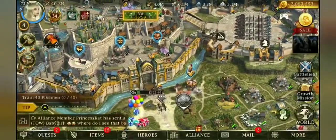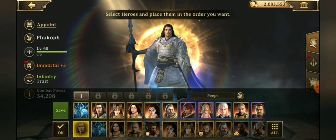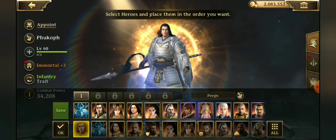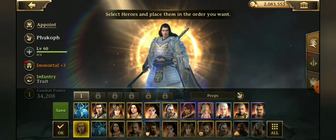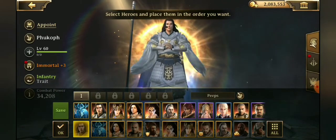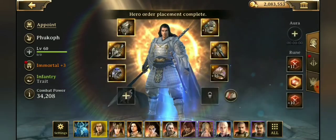Now if we go into Heroes, we're going to see at the bottom left there is now a settings box. When you click on it, it allows you to purchase presets for your heroes. You can rearrange your heroes however you'd like — for example, all your dueling heroes up front, or your raid boss heroes, or just your attacking heroes. The first slot costs 5 keys to unlock and subsequent slots cost 20 keys. I've only unlocked the first one, and then you can save.